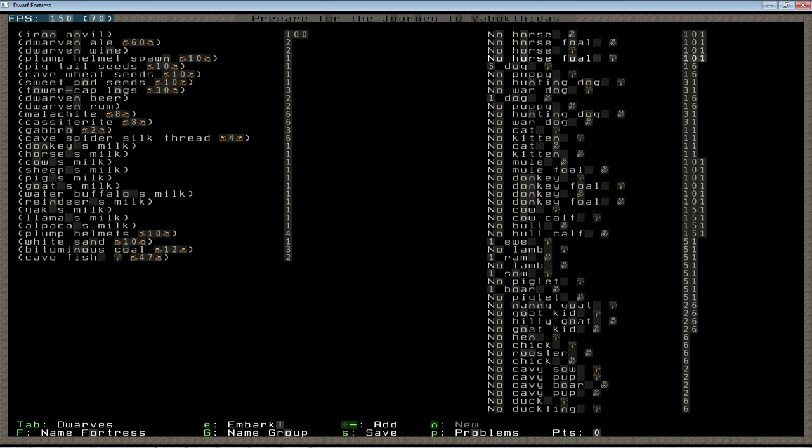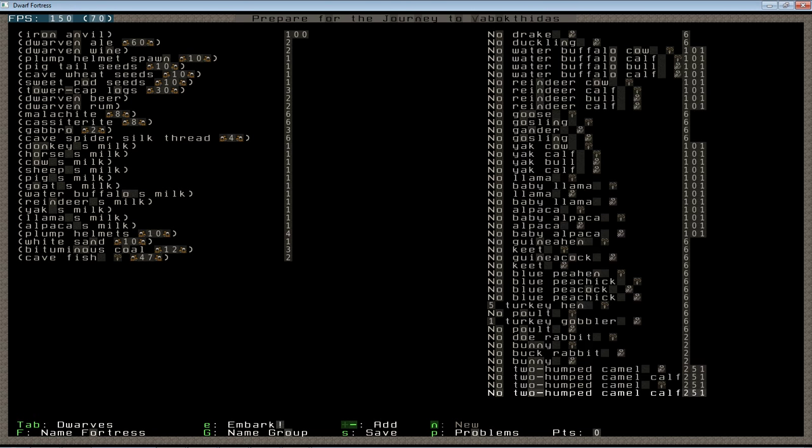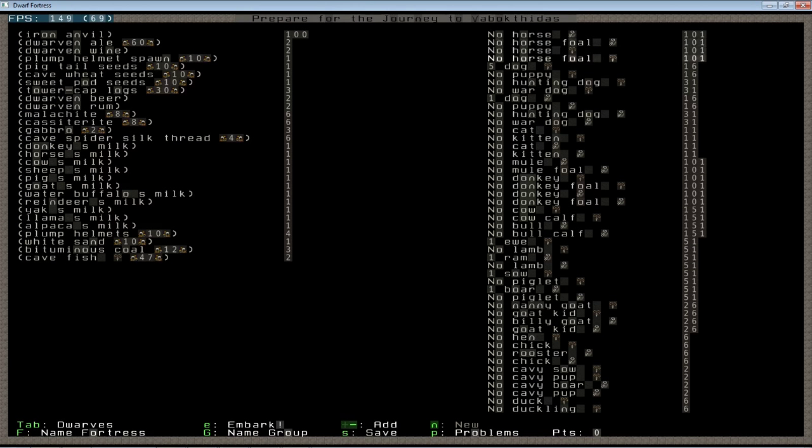Over here on the right you're going to see a list of all the different types of animals — there's a huge number of these. I won't go into the details on most of them, but I'll suggest a few types to bring and explain why. I bring dogs. Dogs can be trained into war animals. They provide defense for your fortress, leather, bones, and meat. You can assign them as pets if you really want to, although you will not see me do that.